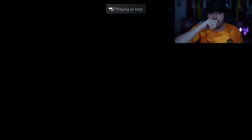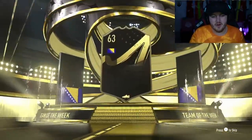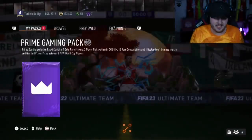We have both packs again — 86 plus. Turkish DeLitt is his club name. No DeLitt in this pack — oh, it's Dzeko. 86 again. Not what you want, especially when you've got a Man United kit and an ex-Man City player. No thank you. I still remember when he scored against us in the derby.